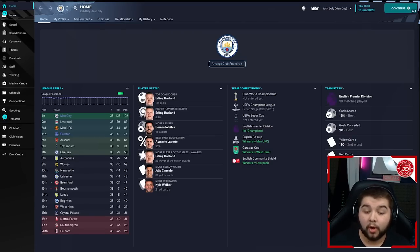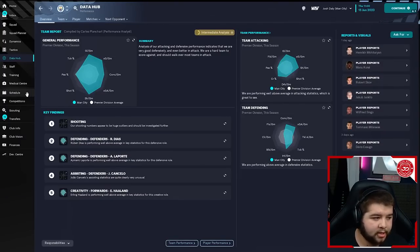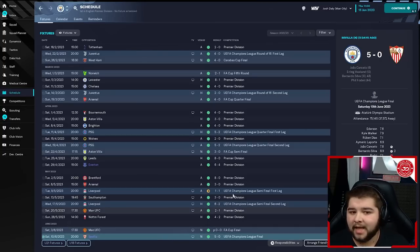Scoring 164 goals and only conceding 26. Going over to the Data Hub — team attacking: 4.32 goals per game. So you're going to be scoring over four goals a game, which is absolutely exceptional. In terms of defending, 0.68 — so under a goal a game, over four goals a game scored. You can't really go wrong. I want to show you this quickly because I don't want you to think I'm lying. You can see how flawless this is when used with a dominant side.